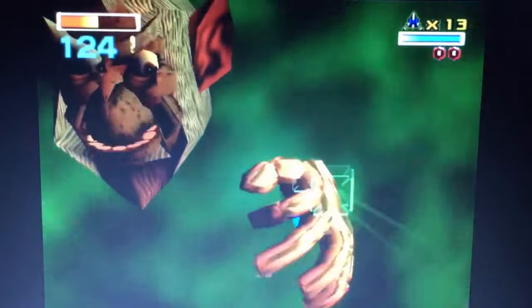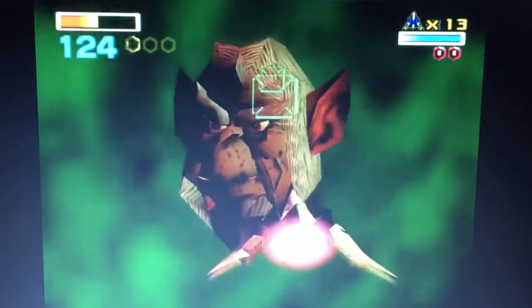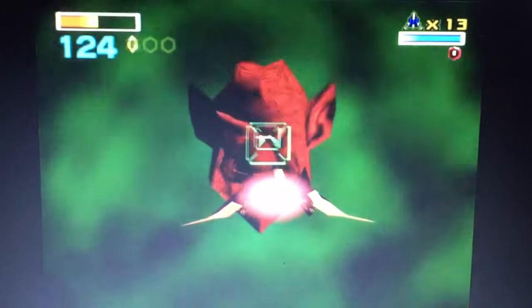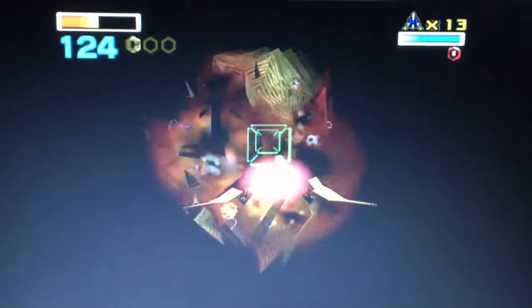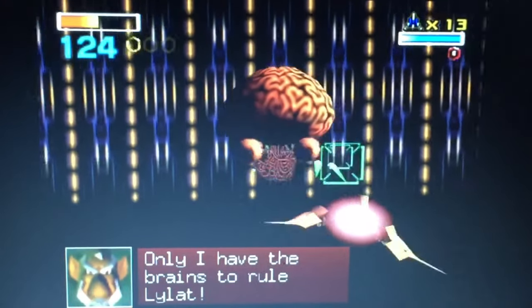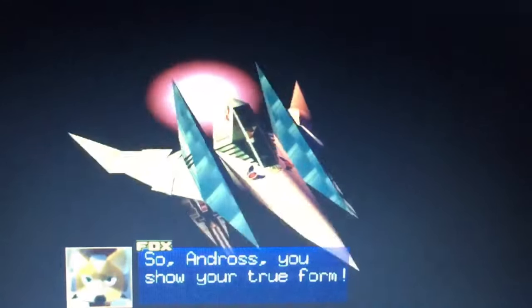That's Andross, the final boss and villain of the Star Fox series. He was banished by General Pepper, and on General Pepper's behalf, Star Fox comes to stop Andross's plans. As Fox fights Andross, he avenges his father's death. Once the brain is exposed, that means Fox defeated Andross's head and hands and now has to fight the brain.